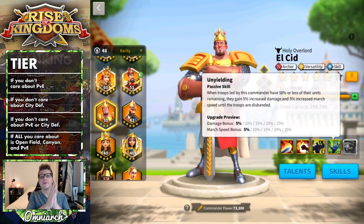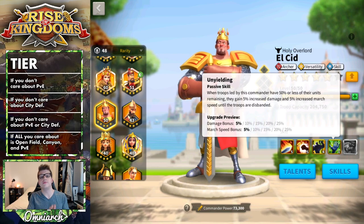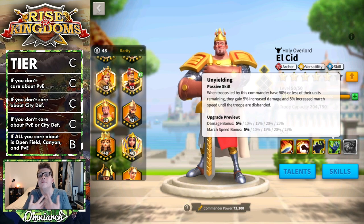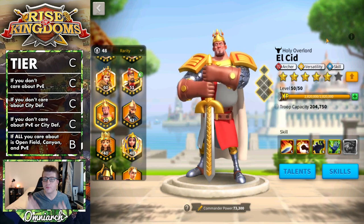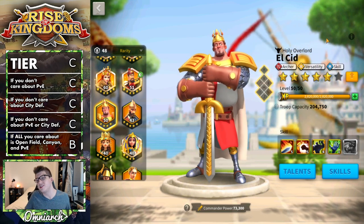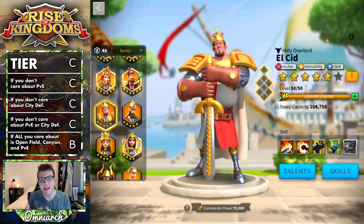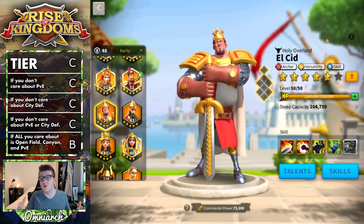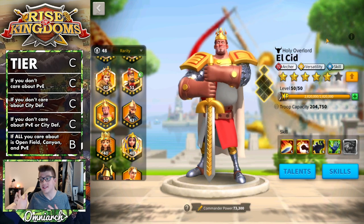Looking at how El Cid performed across all categories, he is ultimately a C tier legendary commander in my opinion in terms of investment. He is rarely ever a top choice unless you're in a brand new kingdom. The good news is you get him from gold keys for free, but my account is 811 days old and he's only at 5541 stars, meaning he's only about halfway to expertise — which is really sad to think about.